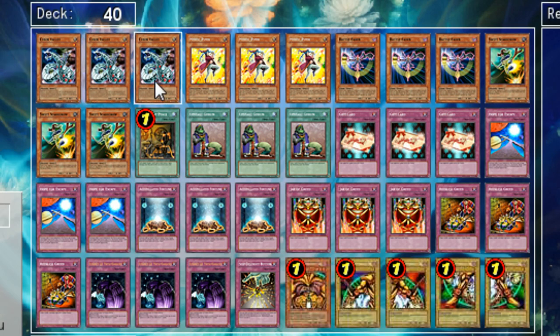As you can see, we have three Cyber Valleys. It is mostly for stall — just put it out in attack position. If they attack, of course you're going to get your one card draw, very nice for the deck. But if you have a Battle Fader on the field still, either from your partner in tag duels or you personally, you have a way to draw two cards.